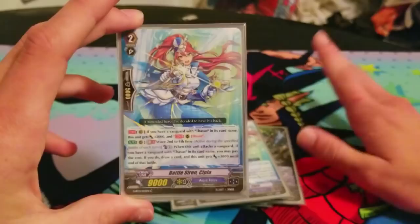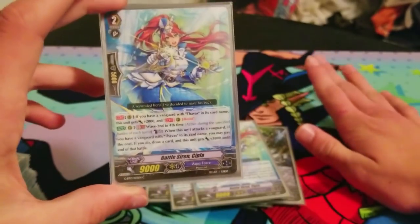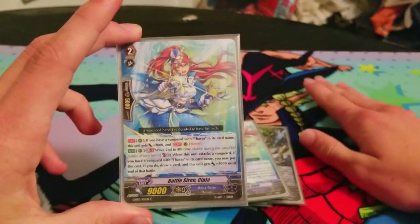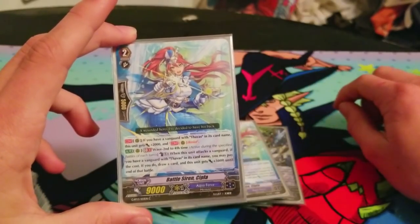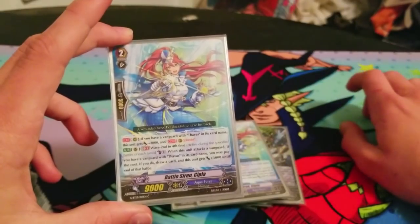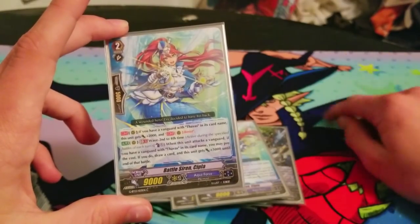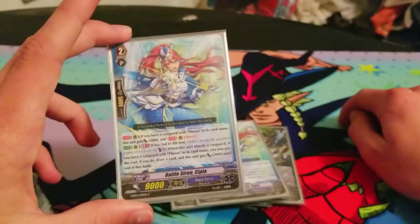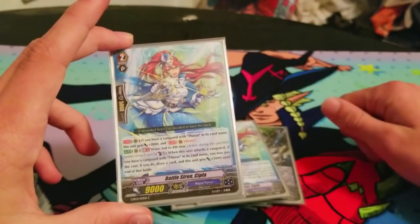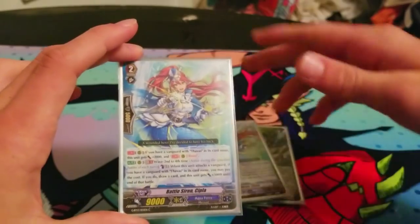Her other skill — I'd consider her one of the MVPs of the deck. During the wave second to fourth time, when she attacks, if you have a Thavas Vanguard, you draw one and she gains 3k. And that's not once per turn, so you can just keep drawing off her. She's fantastic with some plays that you can make.